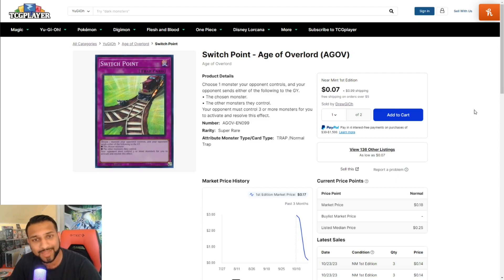Next up is Switch Point — a really cool one. You choose one monster your opponent controls, and your opponent sends either that chosen monster or all the other monsters they control to the graveyard. However, your opponent must control three or more monsters for you to activate and resolve this effect. Basically, this is a board-breaker. You don't need Nibiru or other cards — Switch Point can do that job, and for seven cents, that's pretty cool.